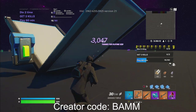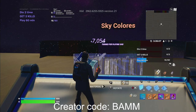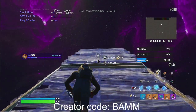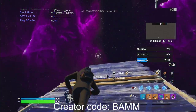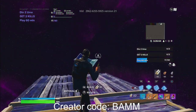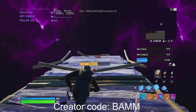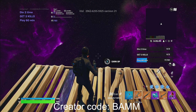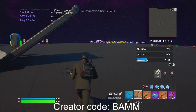Next thing you guys want to do is head onto this platform right here. You're going to build towards the sky colors — build one, two, three, four, five — then build a floor. Go to the right: one, two, three, four, five, then build the floor. Then go to the left: one, two, three, four, five. At the end there's going to be an 'Earn XP' prompt — go ahead and hold that to start getting even more nice XP.